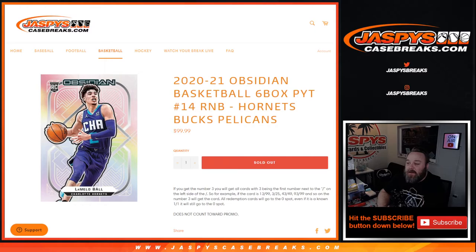Hi everyone, Sean with JaspysCaseBreaks.com here doing a random number block randomizer for 2020-2021 Obsidian Basketball 6 box. Pick your team number 14. This random number block encompasses the Hornets, the Bucks, and the Pelicans.